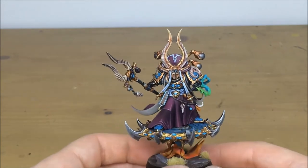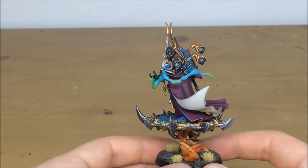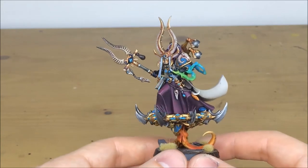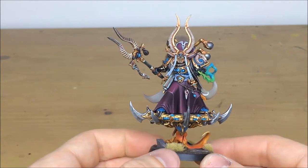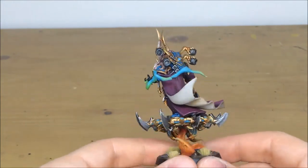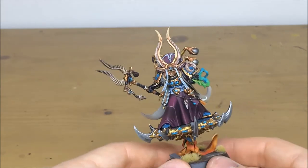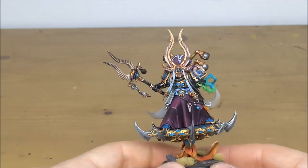Ben's had a great time working on these individual characters. The disc of Tzeentch is a really cool aspect of this model — the fire gives a nice addition of color to the palette. There are lots of colors used on this model: gold, blue, purples, the ethereal glow from his psychic casting, and the fire on the disc. Moving around, the tabard is really big with a nice cream end, and you can see all the different areas of color used within the cape. That's Ahriman — a great HQ model within a Thousand Sons army.